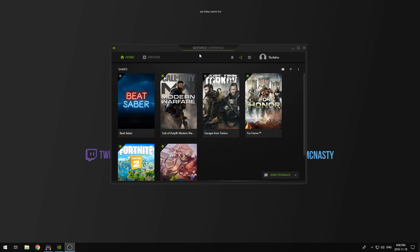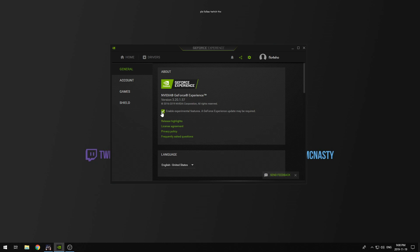The first thing you're going to want to do is open up the GeForce Experience. Click the Settings tab right from the home screen. You're going to have to make sure that 'Enable Experimental Features' is checked — a GeForce Experience update may be required. Once this is checked, you will be able to use the NVIDIA shaders in-game.